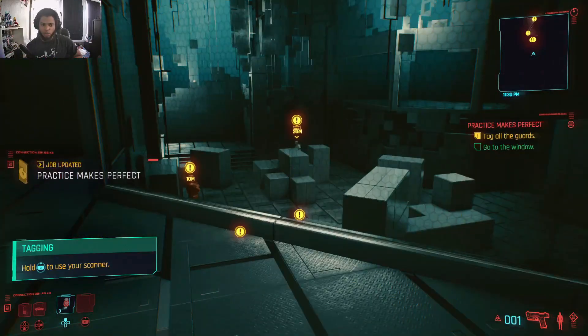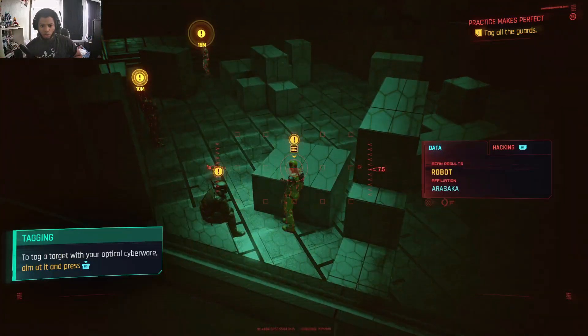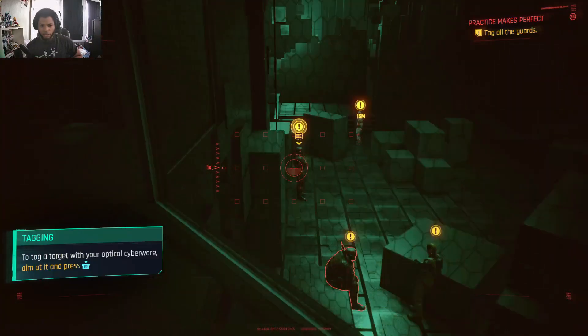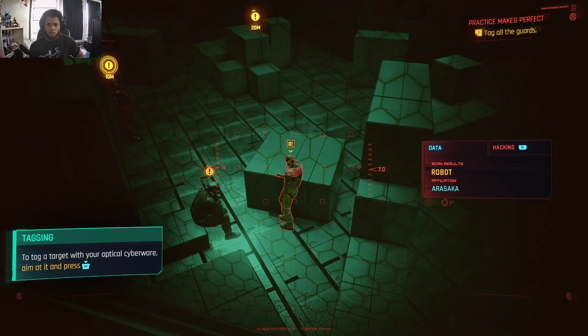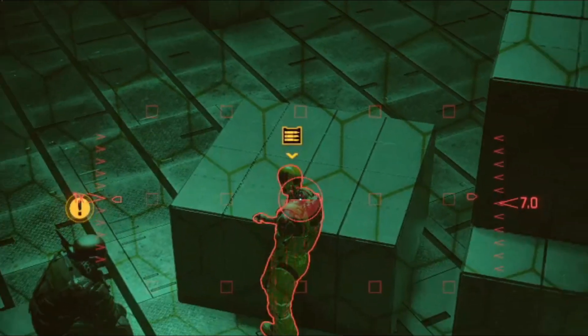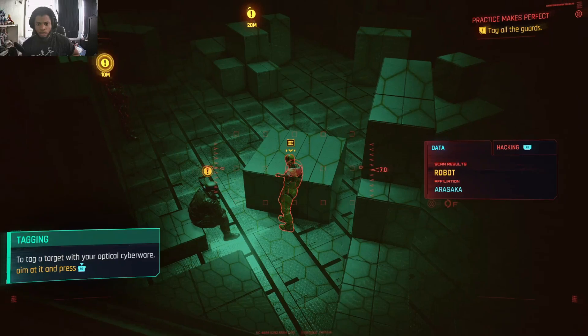What I did was load from a previous save. Also, while tagging these guys, there is no audio cue — you have to look for a very small visual cue. What you want to look for is — see that little arrow? You're going to have two arrows next to it once you actually tag them.